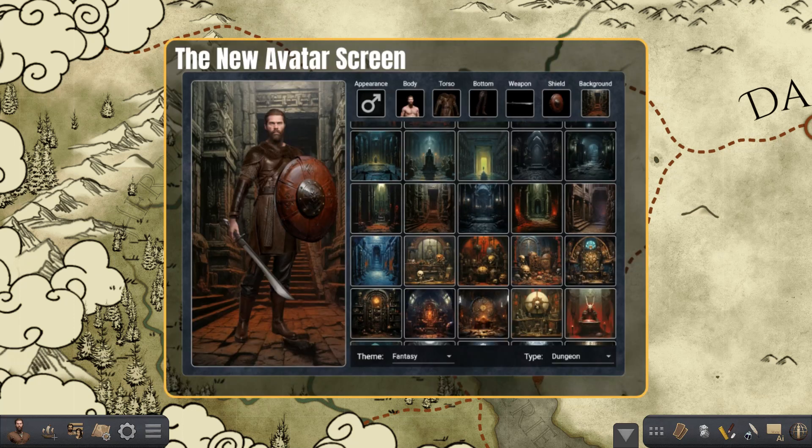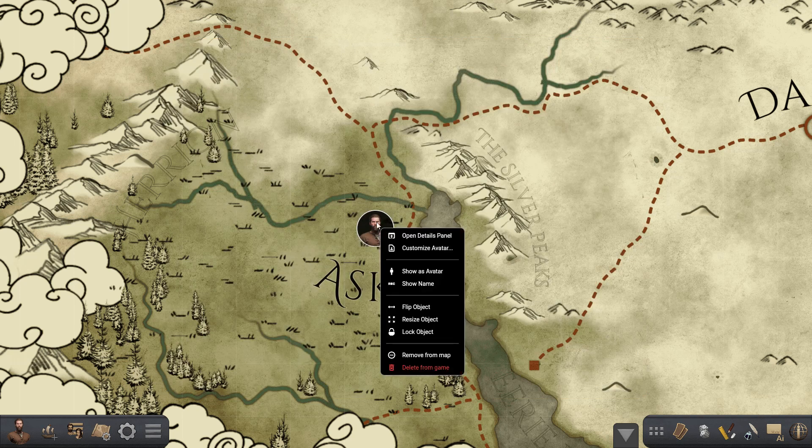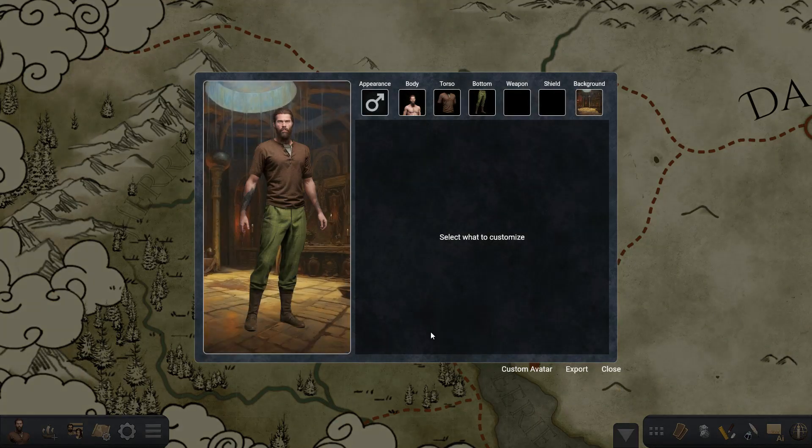Hello everyone and welcome to another update for the Ogre. This one is an overhaul to the avatar system and the fantasy equipment that you can use in the program. The first thing we're going to do is customize the avatar for this character. For that we can right click and then press on customize avatar.